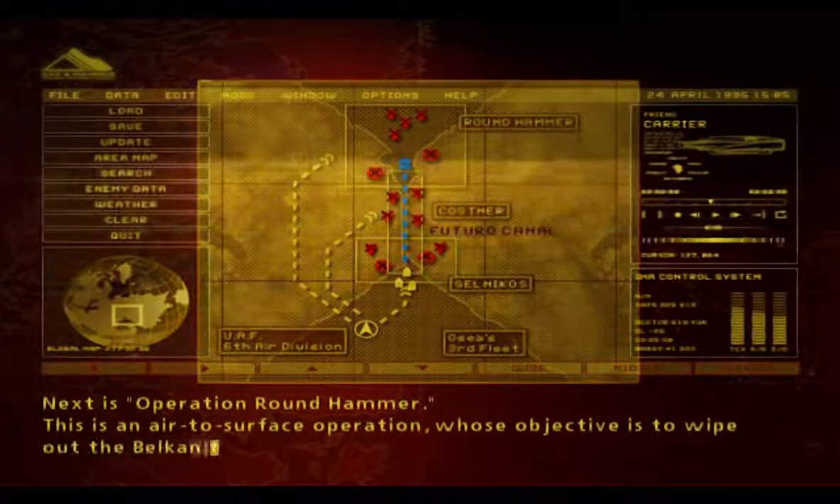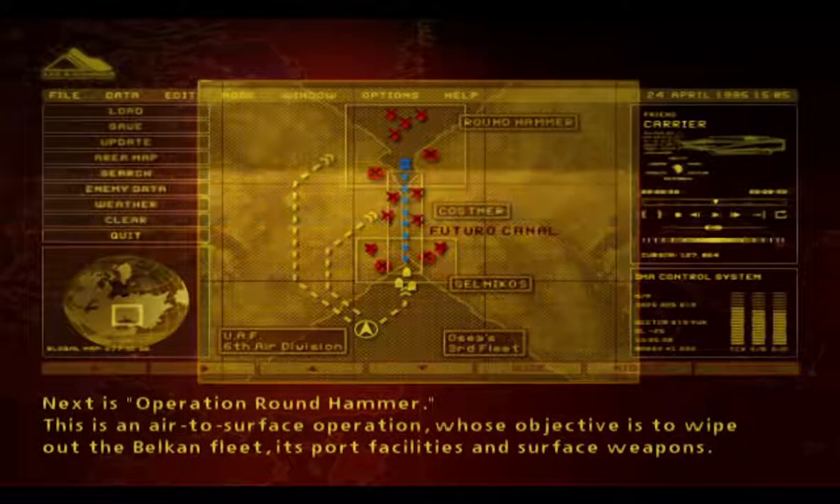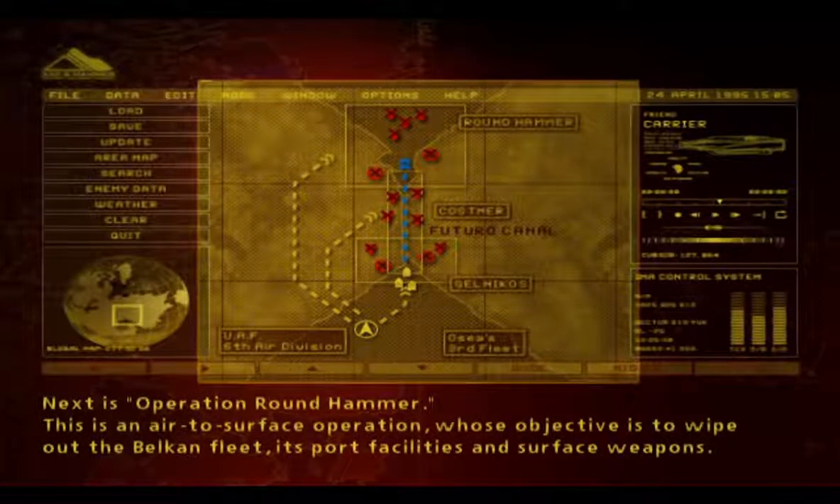Next is Operation Round Hammer. This is an air-to-surface operation whose objective is to wipe out the Belkan fleet, its port facilities, and surface weapons.